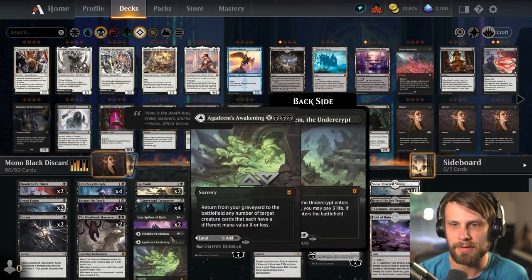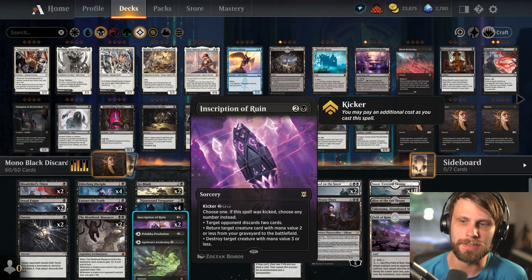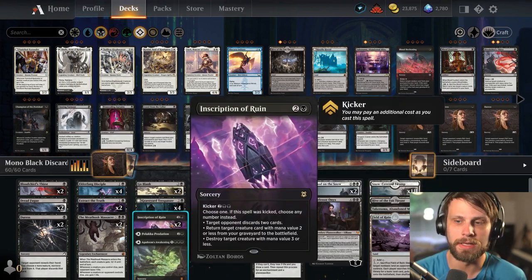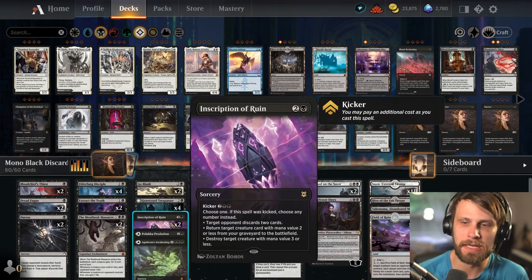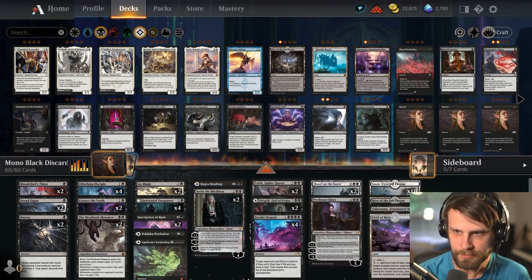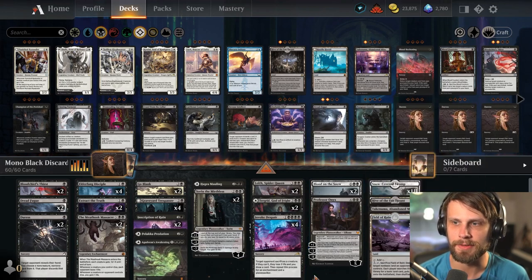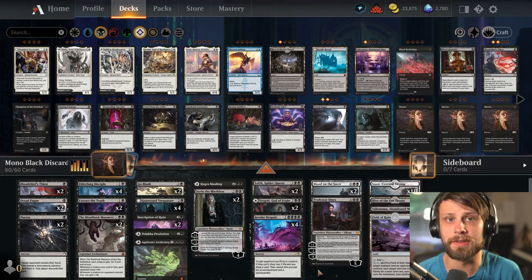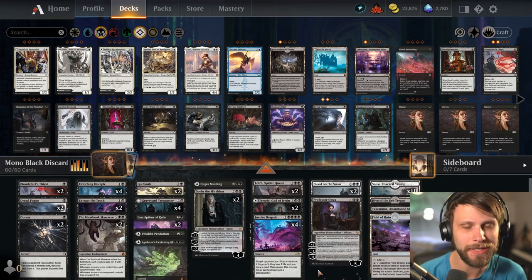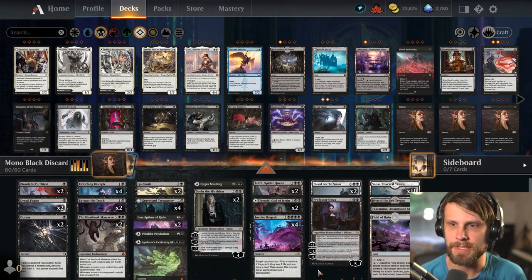We do have Inscription of Ruin which kind of plays multiple roles here. It gives us a way of discarding cards, it gives us a way of returning in particular Elder Fang Disciple if we needed to, or giving us a kill spell, which is quite nice. We can do all of them as well, which is also very good. We do have Hagra Mauling as well, and then the Invoke Despairs — I thought would be a really nice touch with this, along with Blood on the Snow. So we really do have a fairly strong removal package, so I'm not terribly worried about on-board presence. Professor Onyx is also in here as a way to help that process as well.